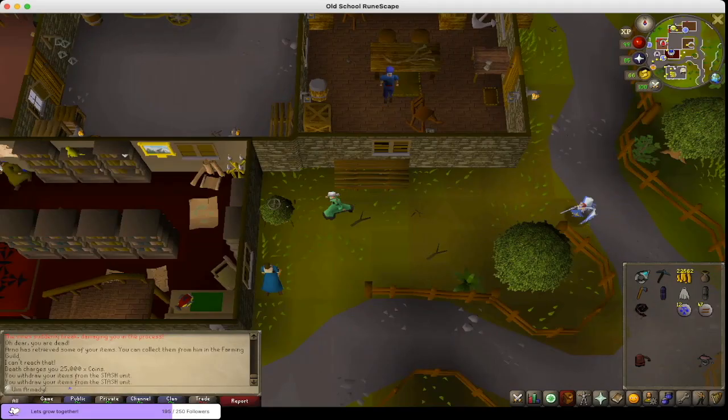How do you play an account with no bank? Well, the game actually has lots of storage options for you. For example, let's take a look at this one. This is a commonly used one by all Ultimate Iron Man — it's the whip storage.